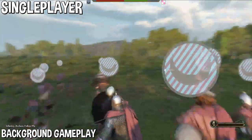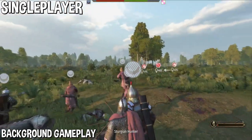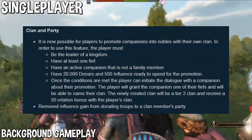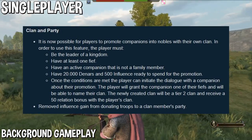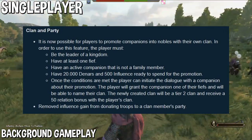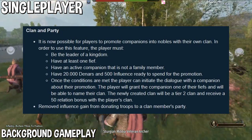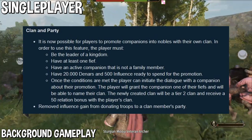If you really want to role-play a little bit and have the crown on depending on what faction you're on, you have your own crown. Next, this is actually a very big change. It is now possible for players to promote companions into nobles with their own clan. So now your companions can have their own clan, and you can kind of actually build your kingdom instead of recruiting other clans. Obviously you still want to recruit clans, but this will pretty much help improve the start of a kingdom and making a kingdom thrive.